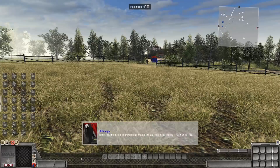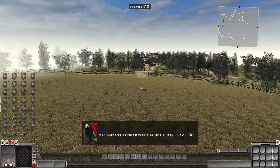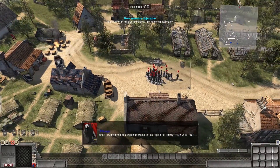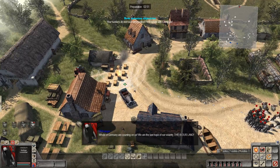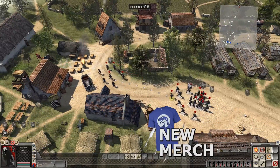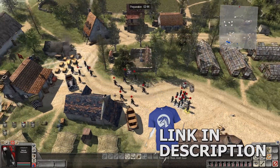Hello again friends and fans, Raptor here and welcome back to Men of War Assault Squad 2. You can download this mod, known as This Land is Ours, down below in the description. We're going to get our soldiers loaded up with ammunition right away, as they are basically out from continuous fights against the Red Army that continues to advance.